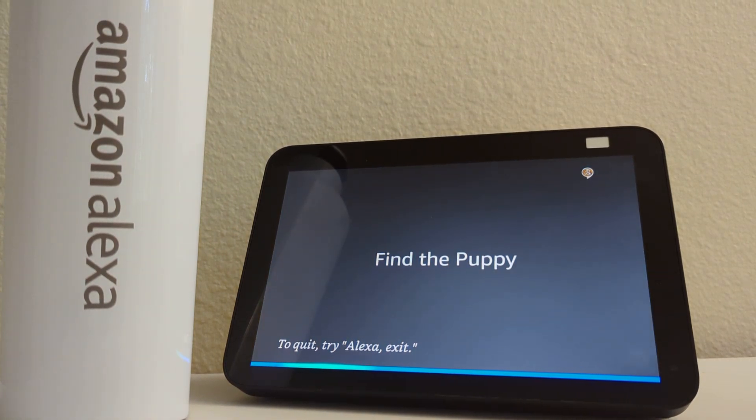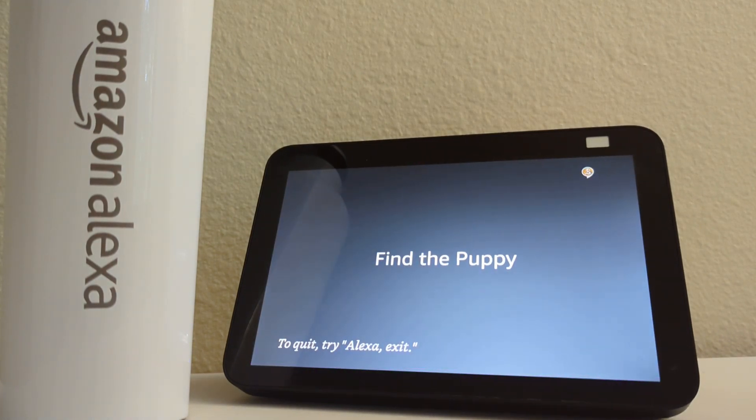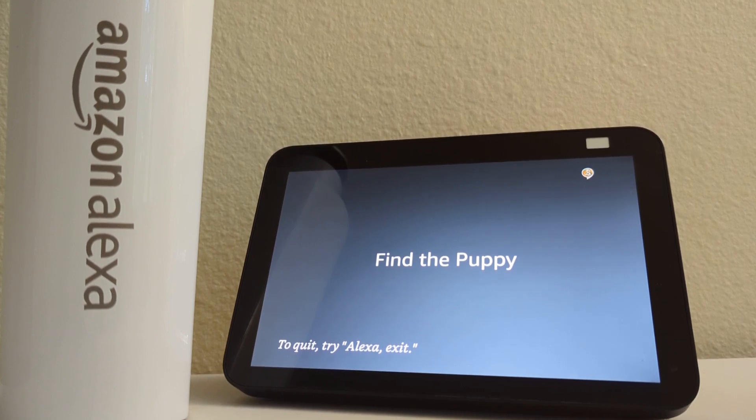Open red door. You are in the entryway again. There is a black door to the right and an open red door behind you. You can hear your puppy a few rooms away.